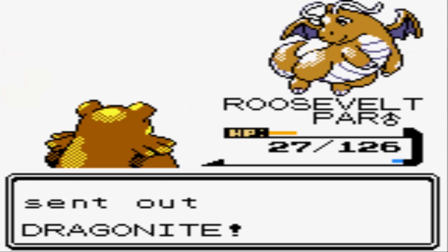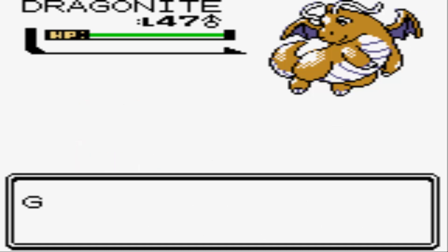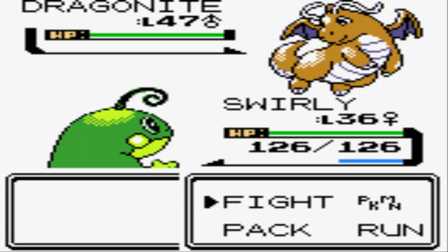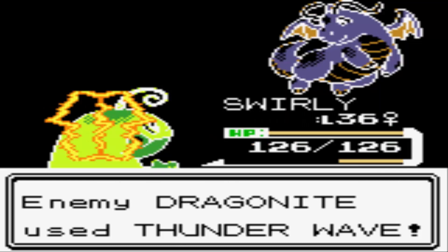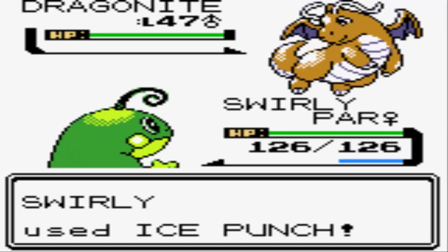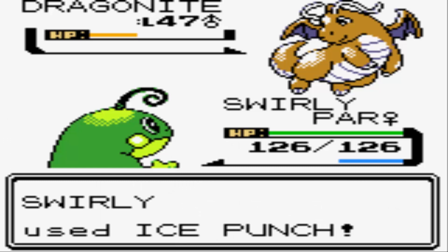Politoed — the idea behind catching Poliwag initially was that he could turn into a Politoed one day and take on these Dragonites, so now's the test. This Dragonite's gonna know Blizzard in addition to Hyper Beam, Thunder Wave, and Twister. It made more sense to save Politoed for the Blizzard Dragonite rather than the Thunder Dragonite. That Paralysis might be his best bet, honestly, because Blizzard and Twister ain't gonna do anything. Hyper Beam would just open him up for a freebie on my end. I think this is working out beautifully for us.